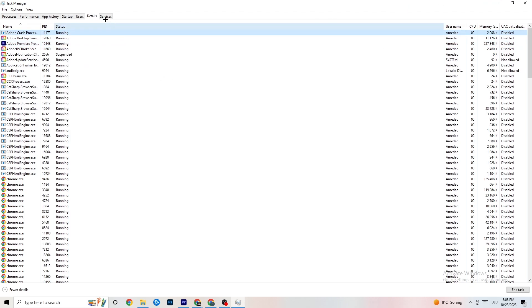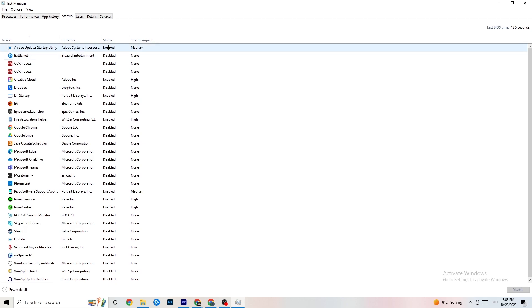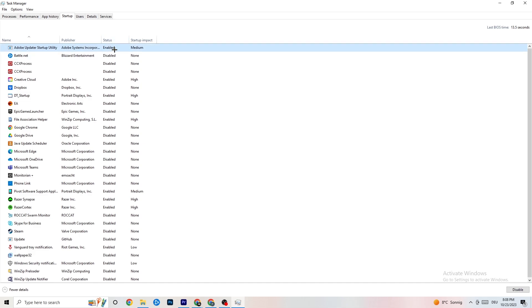After setting priority, go to the top left corner and click 'Startup.' Disable every single program that is auto-starting in the background to decrease your GPU or CPU usage. For example, right-click Adobe Update or similar programs and click 'Disable.' Do that for every program you don't need running. Then close Task Manager.